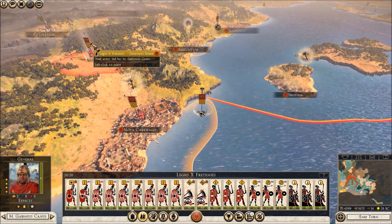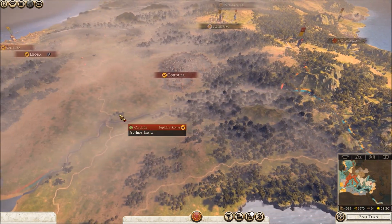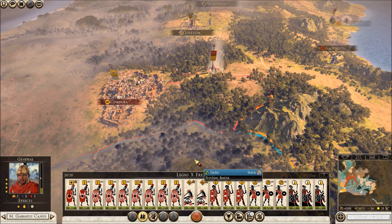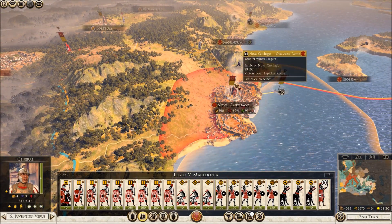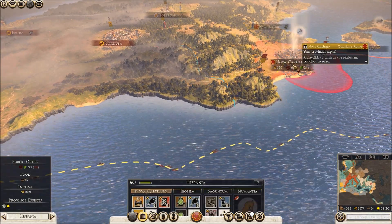Legion 10 Fortensis, I'll have you move over here. You'll attack whoever I need you to. Cordoba, that's what I want. You do have Ballista, so move on. Canterbury, I need to go over there. Now I'll let my Legion over in New Carthage move down over here, and they too shall find their way.